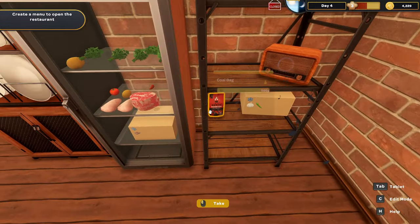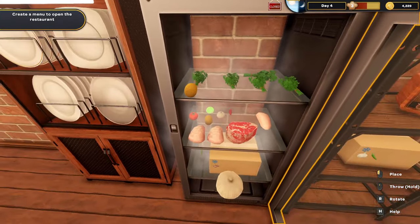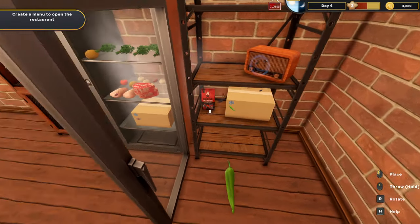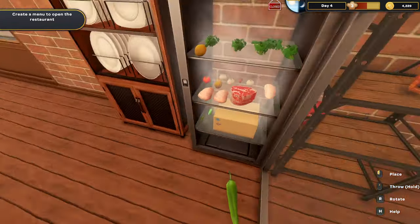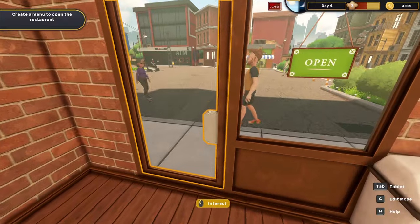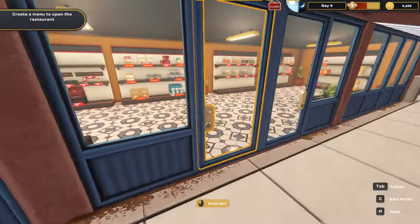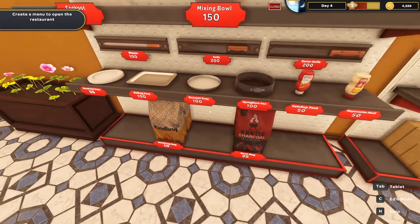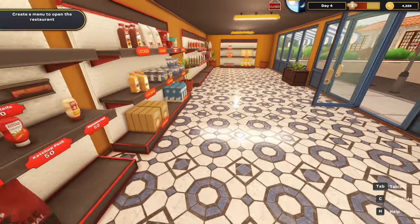We'll open up the fridge and pull the ingredients out and set them up. Garlic and green peppers go right there. Now we need coal and kindling, so we'll run in and grab some more charcoal and a couple of kindling bags. Two kindling, one charcoal — that should do it.